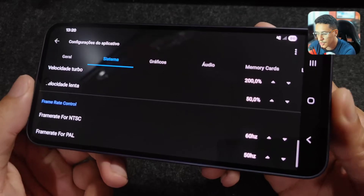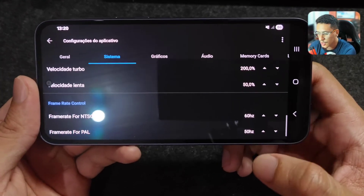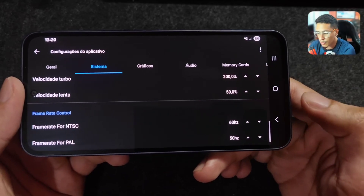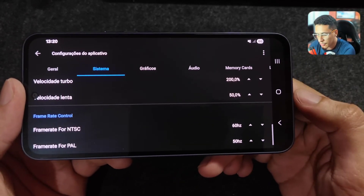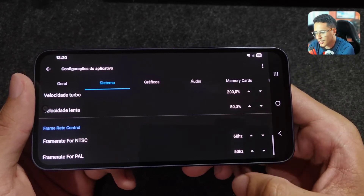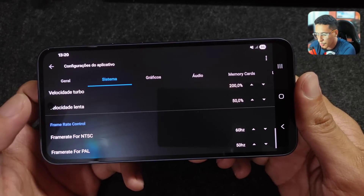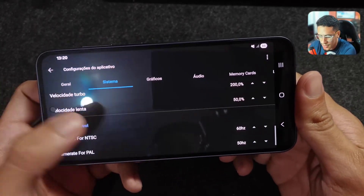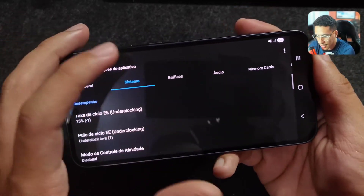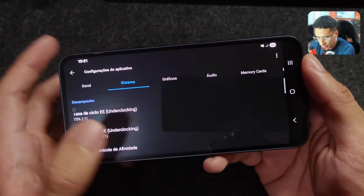There are some important settings if you want to limit frames per second. NTSC games run at 60Hz (60 fps) and PAL games run at 50 fps. You can also limit to 30 fps if you want to keep performance stable. I leave it as default since this phone handles it fine, but if your phone is weaker you should limit it to 30 fps, which will really help with performance.